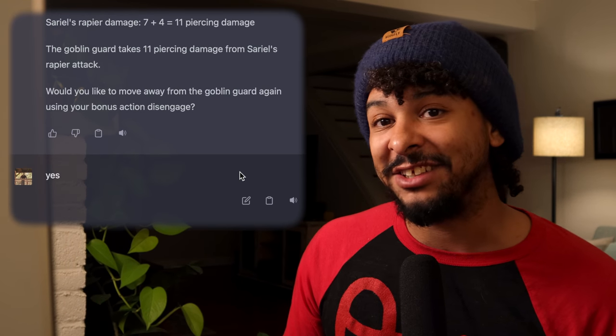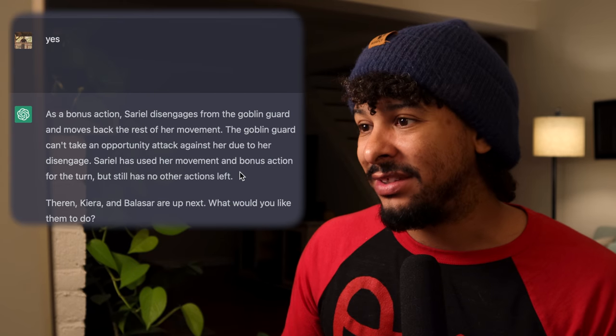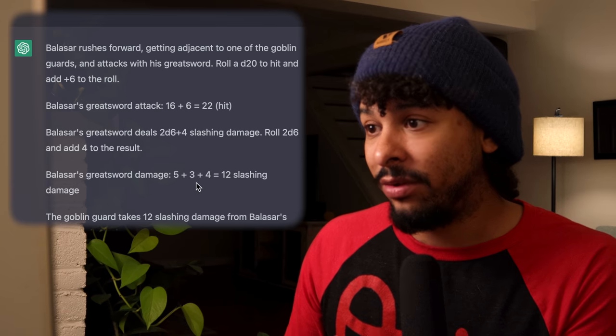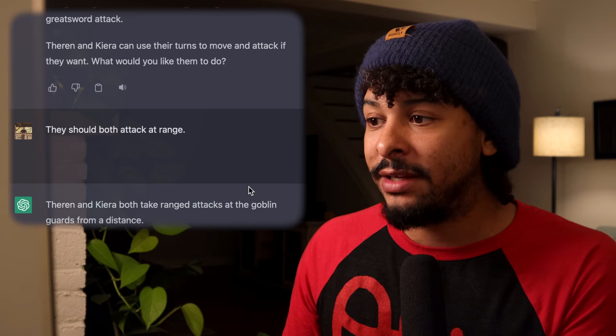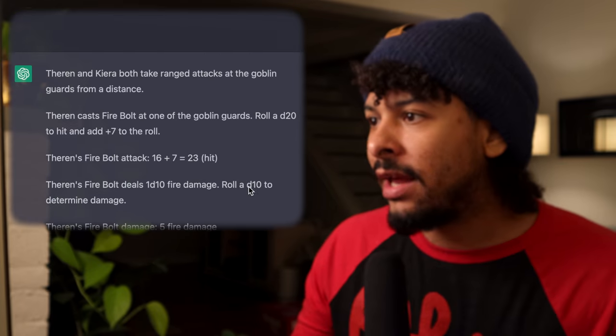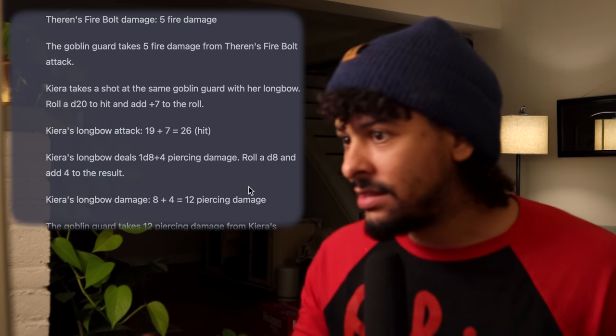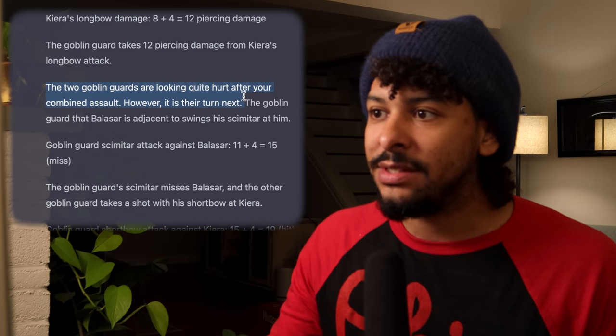You could either fight on your own or control the whole party, which is very cool — you could play a party of four controlling all characters through an adventure. Balisar rushes up with the greatsword, rolls a 19 to hit for 12 damage. I have the other two attack at range. Theron casts fire bolt — 23 to hit for five fire damage. Kira hits with her longbow — 26 to hit for 12 piercing damage. The goblins are looking quite hurt. One swings at Theron and misses with a 15, the other hits Kira with a shortbow for five damage.